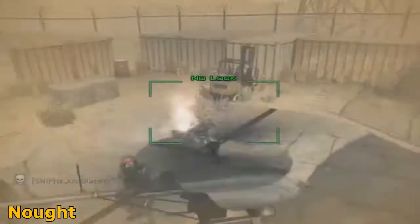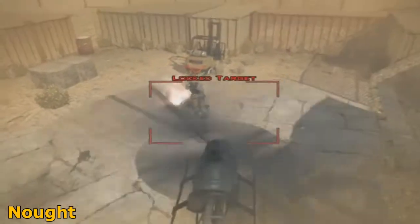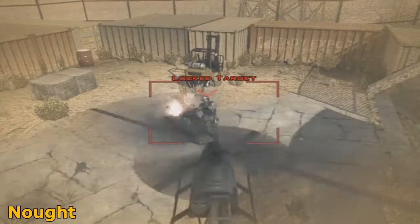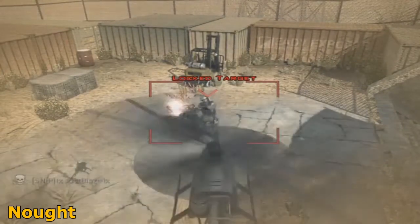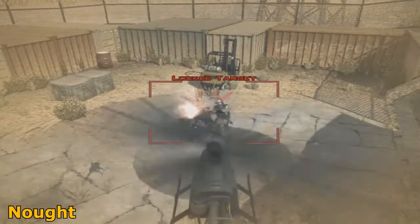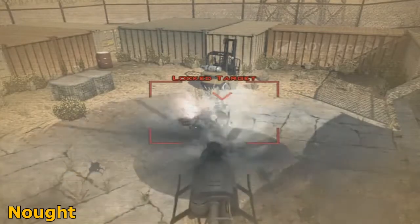It will give a ballistic vest around your recon drone, which will enable double health. This glitch is really fun to do, and as you can see it's not fake — on the screen before there was no ballistic vest, and on the screen now there is. Another part of this glitch is that your ballistic vest also goes onto your character, so it doubles health on your killstreak.